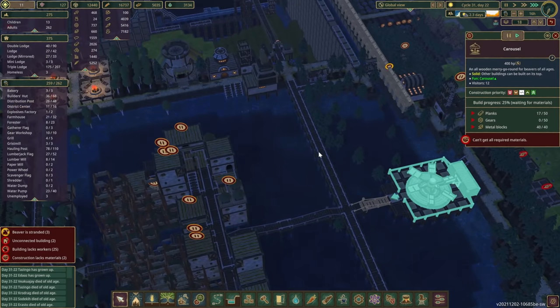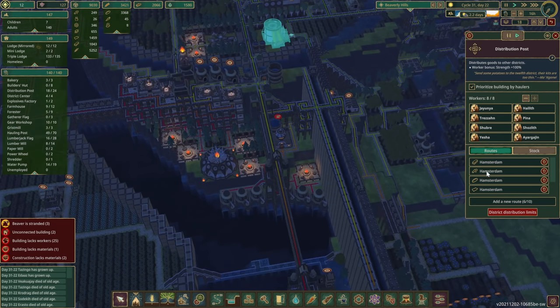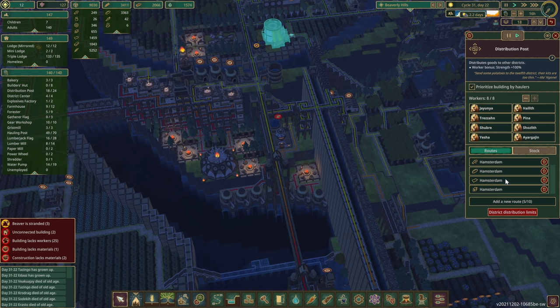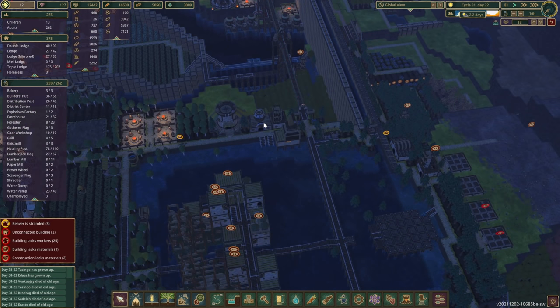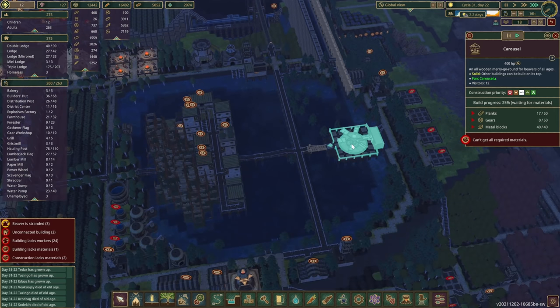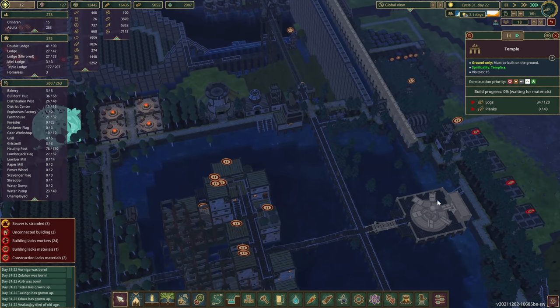We've got the metal now but gears is what we are lacking in. So how about we ship over some gears from Hamsterdam and set a limit — maybe 50. This isn't going well. Let's do 50. Done. Then we should have this built as well. Planks — maybe we do have to wait a little bit more for the planks. Do you have any planks in? Yes, you do.